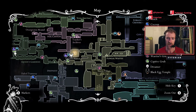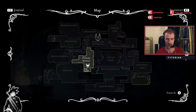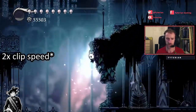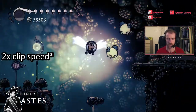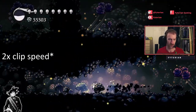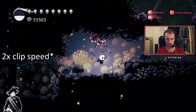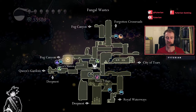So the first one we're going to do is right in the center of the screen there, directly to our right. So we're going to be going from the Queen's Station. Okay so we are directly under the Grub now.